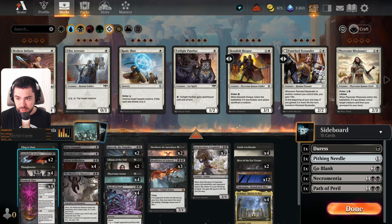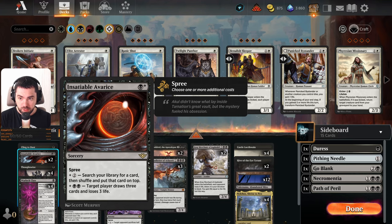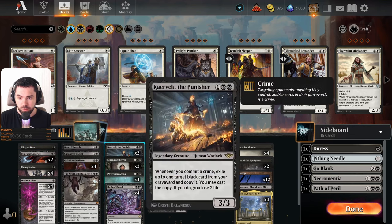The second great card in the new set is Insatiable Avarice, also a sorcery spree. We can search our library for a card, then shuffle and put that card on top. We can search for Shieldred, Gray Merchant, or similar cards we want to find. For three black we can draw three cards and lose three life — with Shieldred on the board it's plus six life, so minus three is actually plus three, but plus three card advantage is really huge.